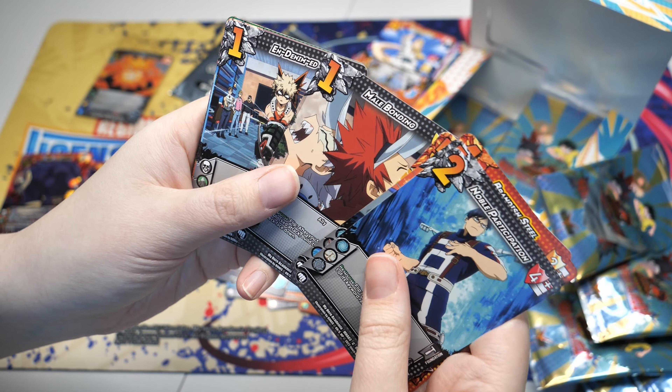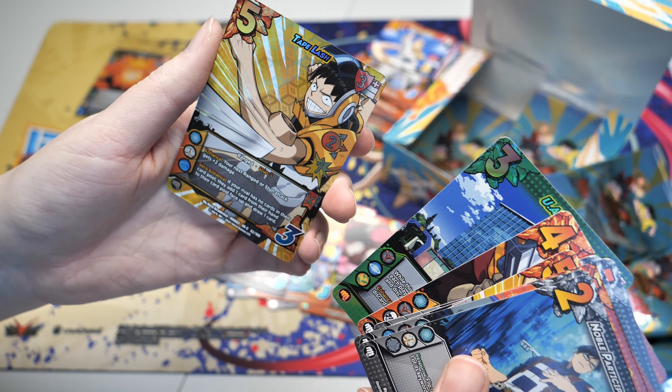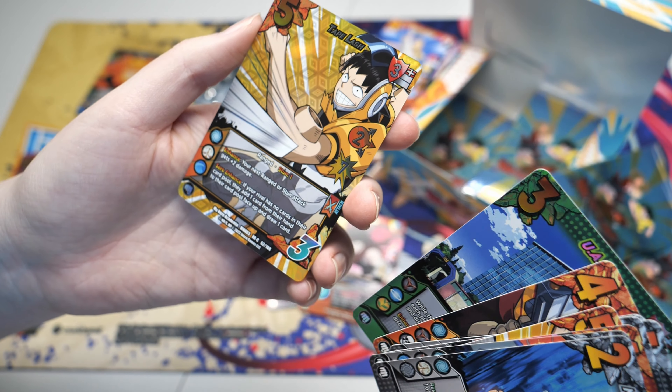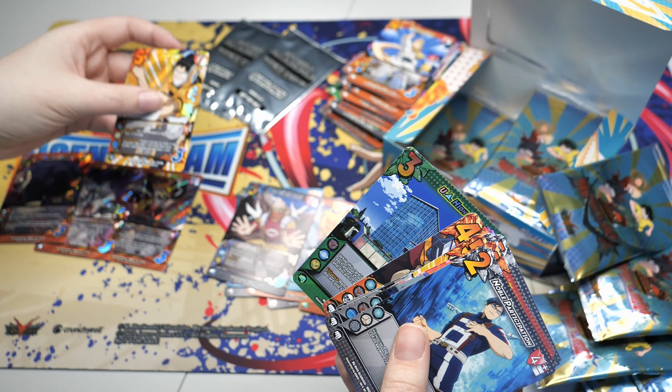We've got Male Bonding - really, really strong. And a UA High. Our first XR - a Tape Lash XR Common, really, really cool on Sero and also used on anything else that uses ranged or stun. Really nice on those symbols. I think this is played on order a lot. Also a UA High Rare.